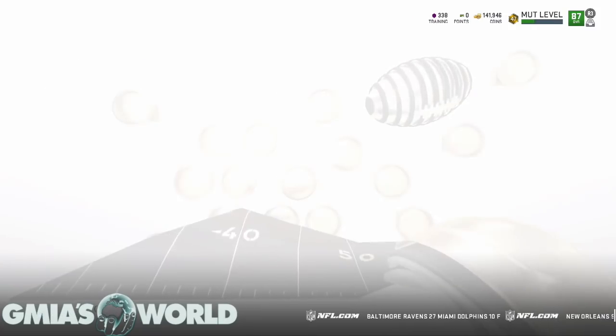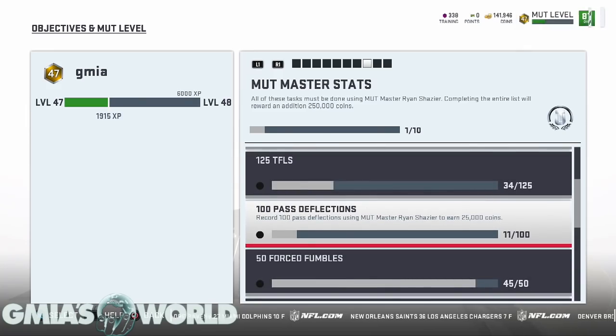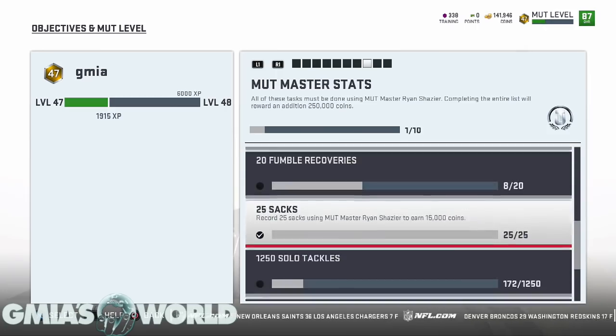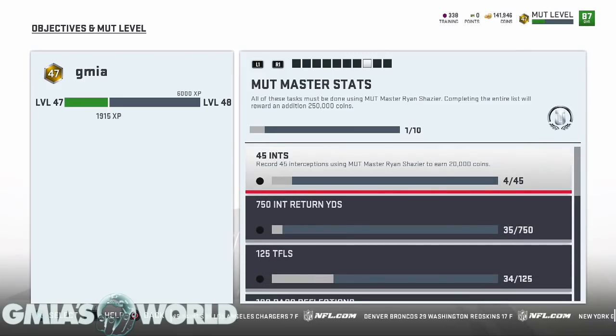Right next to MUT Master there's the MUT Master Stats. These have to be done with Ryan Shazier — it can be any overall of Ryan Shazier. Make sure you do this to get an additional 250,000 coins. It seems like a lot of stuff but honestly once I started putting him in the game it kind of works itself out — he just gets tackles for loss.